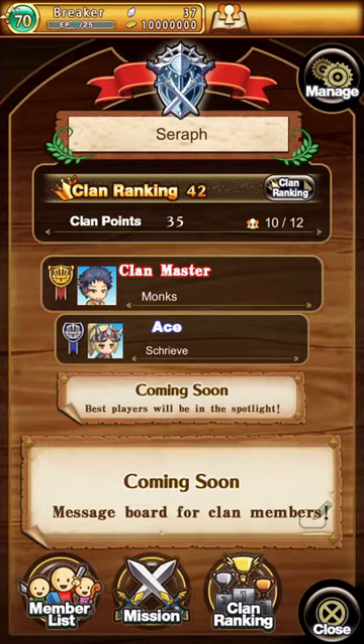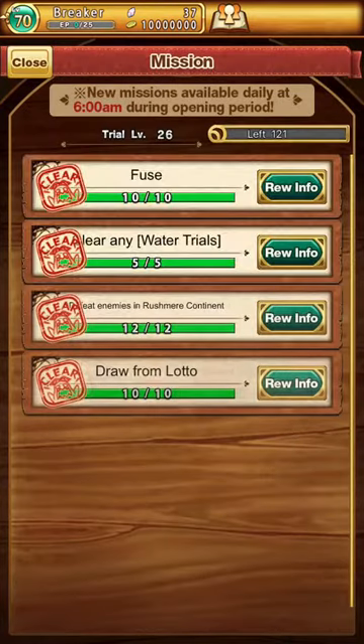Within the clan page you'll also see missions, and you'll see that my clan has already completed all of our missions today. Today's missions will always include fuse, drawing from the lotto, and defeating enemies in the Rushmere continent. Usually the fourth mission will have to do with whatever trials are available for the day, although I've noticed that whenever there's a major update, the mission does not always correspond with that day's trials.